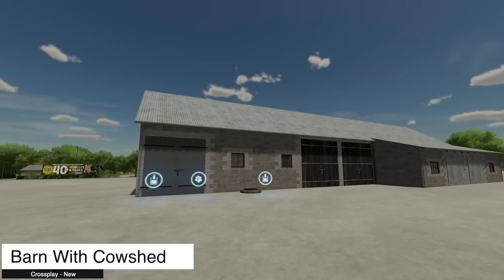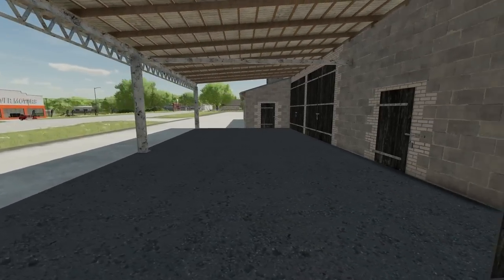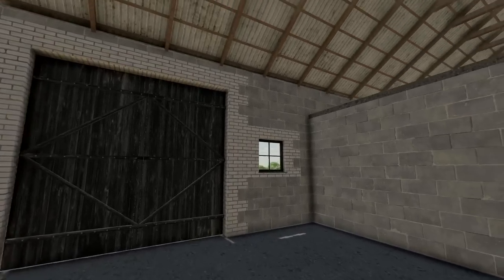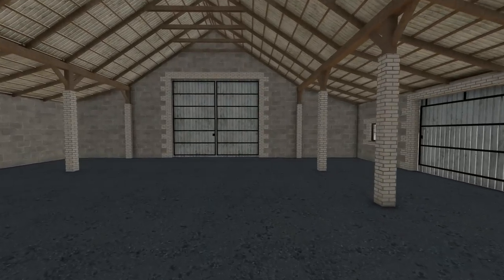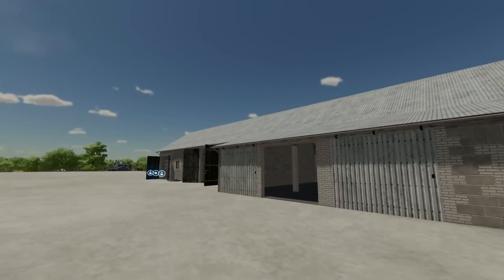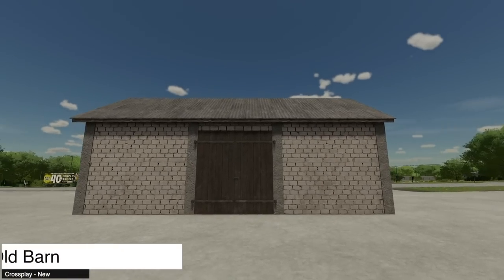The second new placeable for all platforms is the barn with cow shed. This holds even less — only 30 cows — and they are static. So if you like static cows, here you go. We've got the shed on one side, and an area over it so you can drop down feed, which is expected. There's also a whole other area on the far side which looks really good — almost like it was built on later. The inside is nice. It just doesn't hold enough cows.